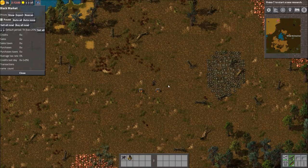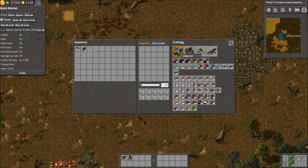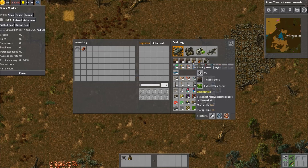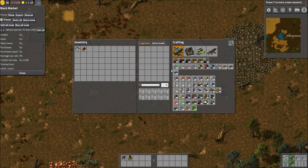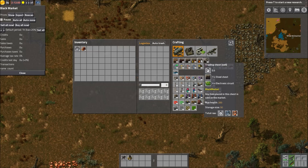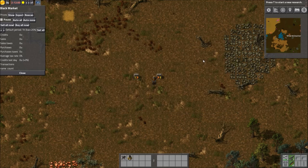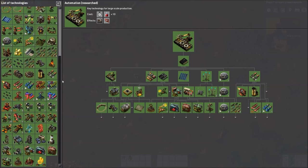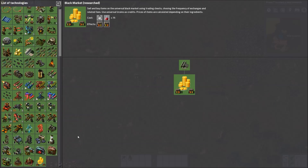Essentially, this is the global config menu. You have your buy chest and your sell chest — ignore the fact that I can make infinite everything since I enabled cheat mode. They're pretty cheap to make and there is research to unlock them. It's just red science, so you can get it pretty early.